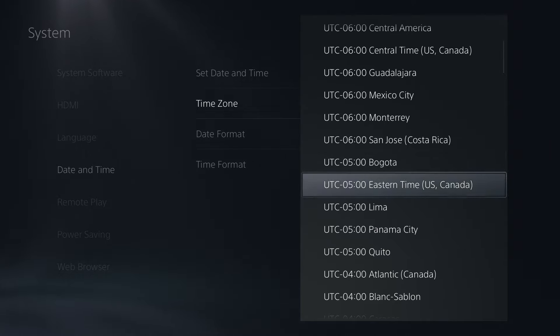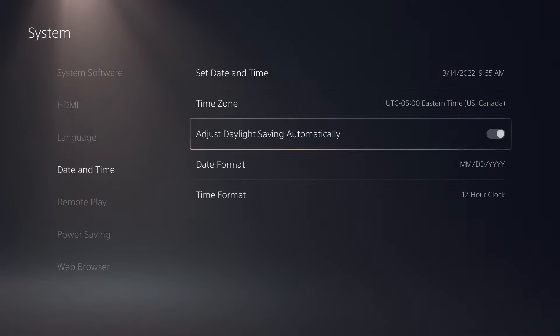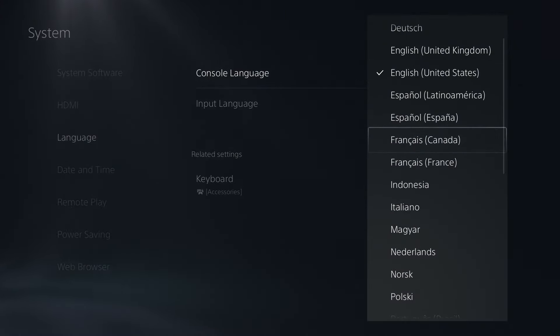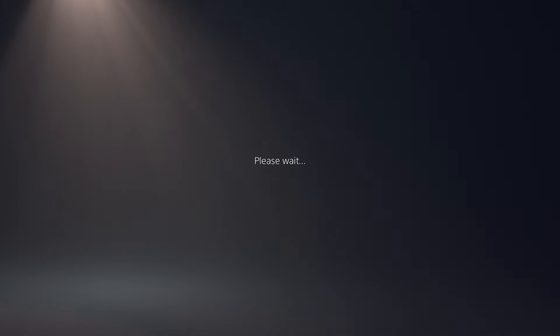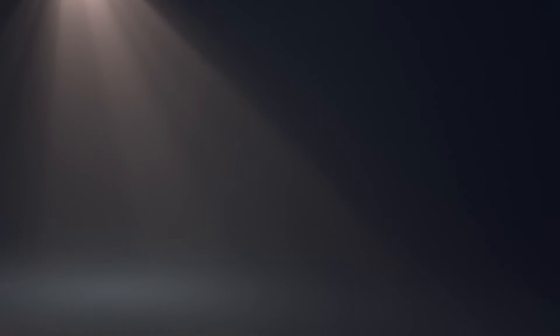Click on Eastern Time, US and Canada. Make sure daylight saving is set to automatic — just like I have it. Then come to the language setting and switch it to Canada, just like that. It should glitch out real quick, then come back to English United States. It's very important that you do this.